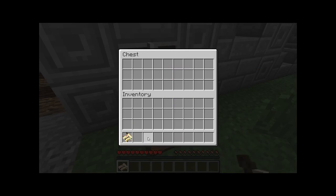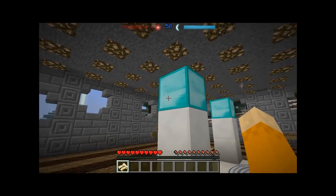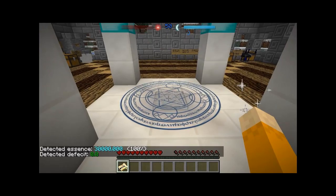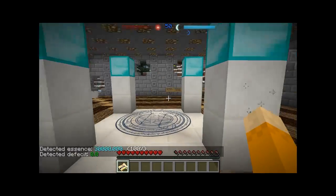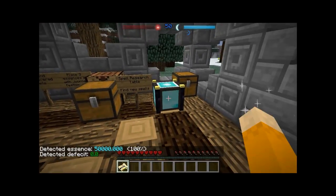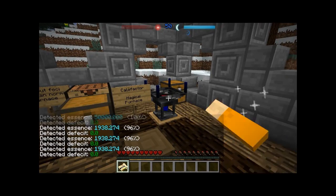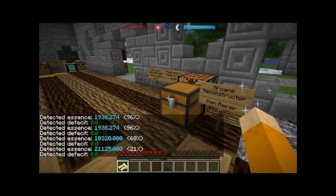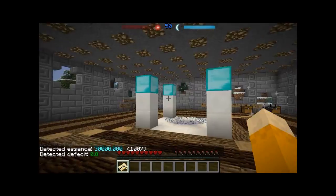Now let's pick up the sense energy spell and I'll show you how it works. We'll walk up to this light nexus — it uses diamond caps so it produces more power. Right-clicking it tells us it has 30,000 essence and is at 100% charge. Any devices within a 10-block radius will pull charge from it. You can check other nearby devices: one is at 68%, another at 21%, so they're still charging.